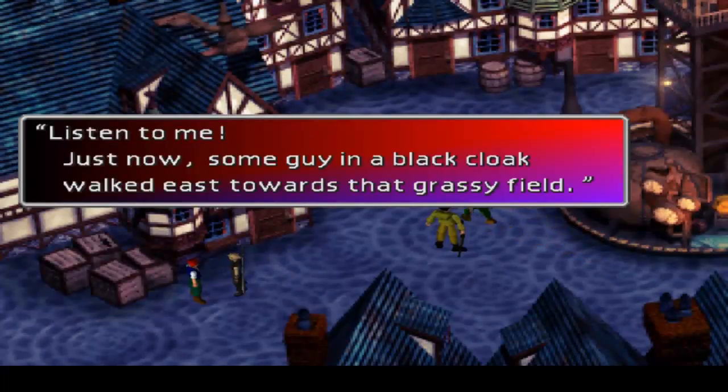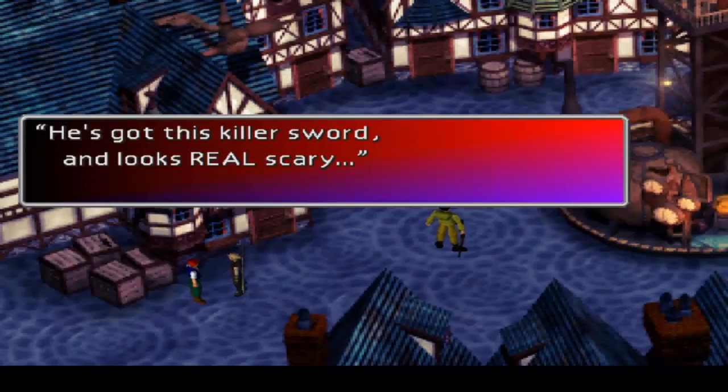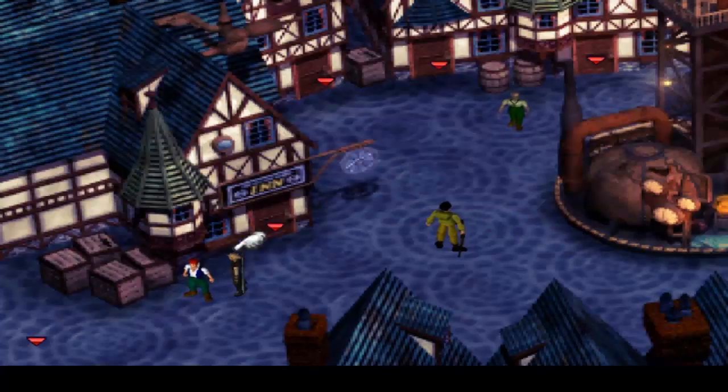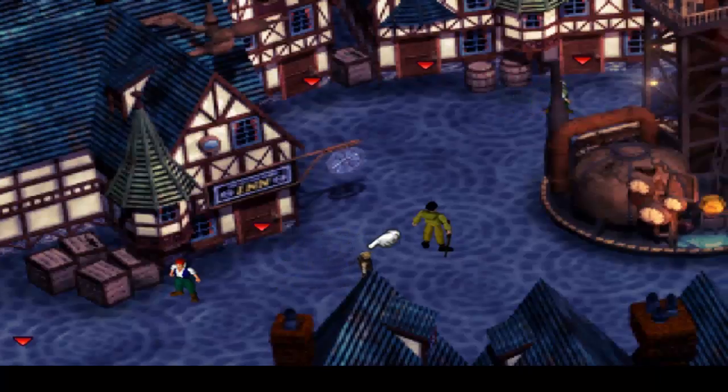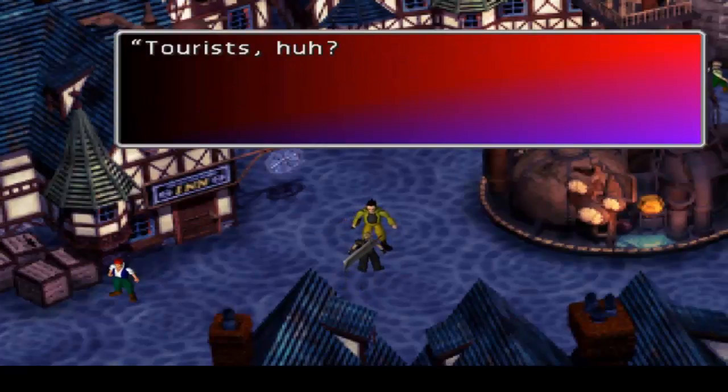Listen to me — just now some guy in a black cloak walked east towards that grassy field. He's got this killer sword and looks real scary. So we gotta follow Sephiroth. A large part of this game from this point is following him around.